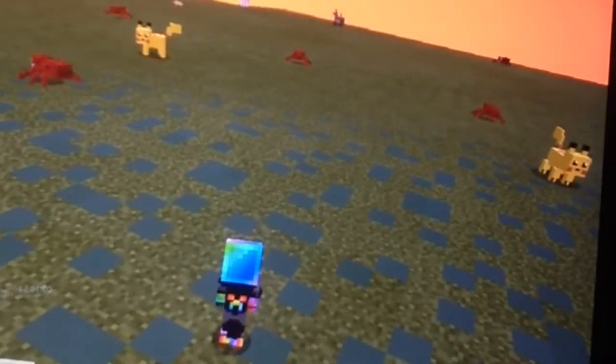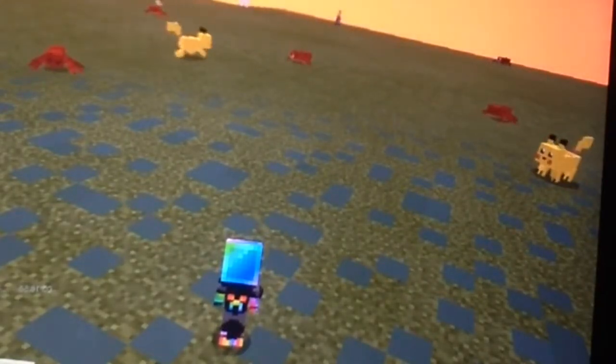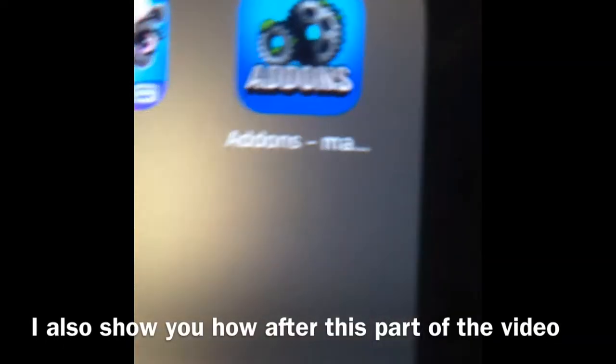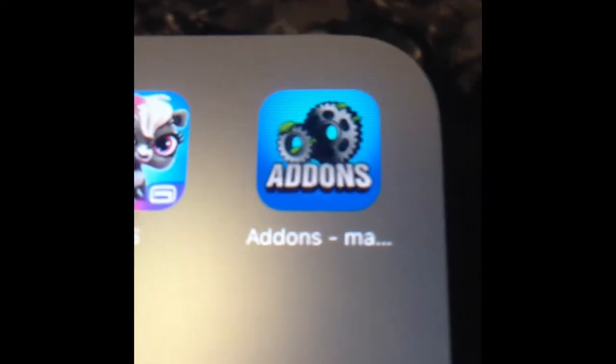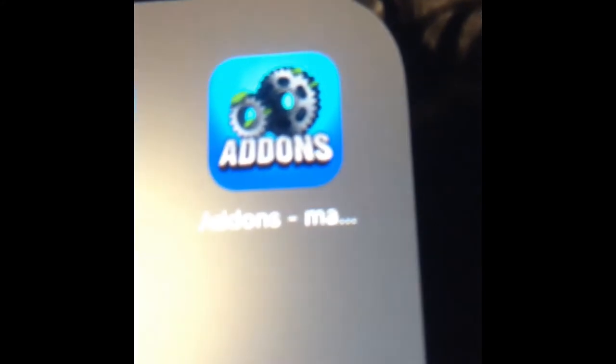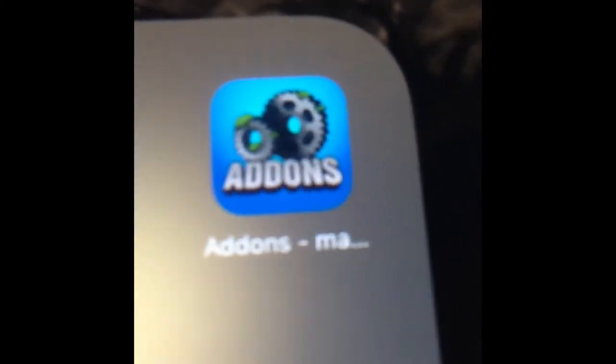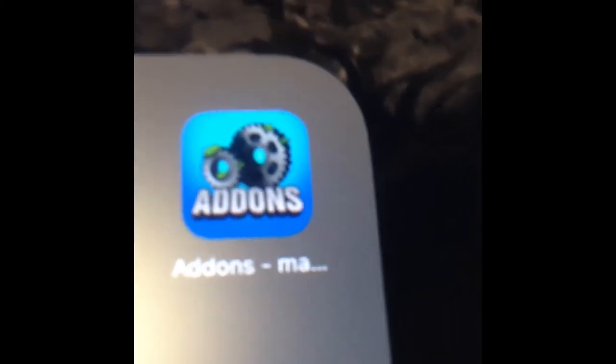Now let me show you how to get the mods. What you need to do is go on the app store and type up 'add-ons for MCPE' or 'add-ons for Minecraft PE,' and hopefully it will come up — my cousins tried to do it and it didn't work for them.